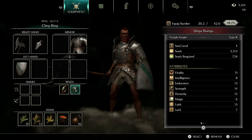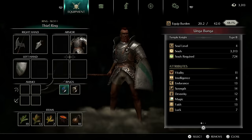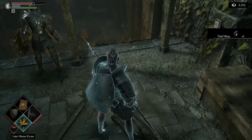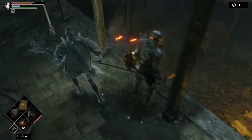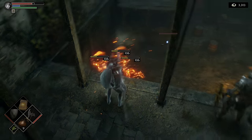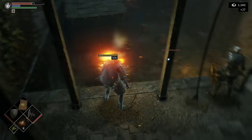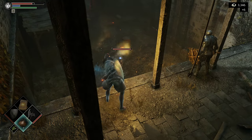Now we have one of the most powerful items in the game: the Thief Ring. The way the Thief Ring works is it decreases the radius that enemies can detect you at. Especially when using a bow, this becomes incredibly powerful because we're able to cheese multiple enemies. Certain enemies we're able to shoot but still stay out of their aggro radius.